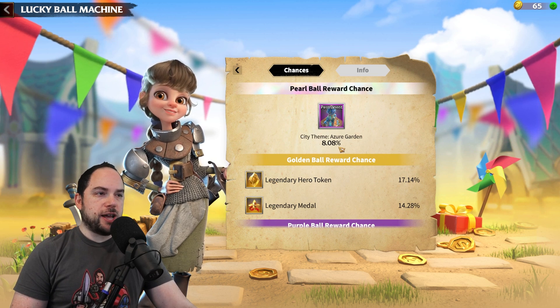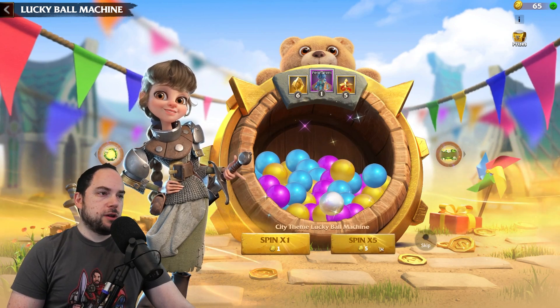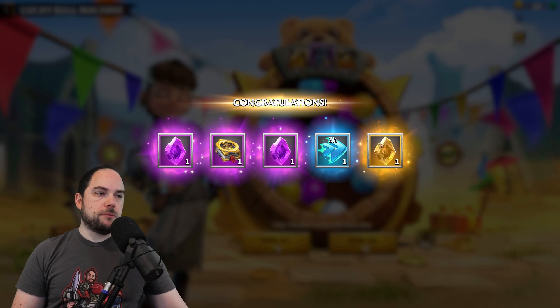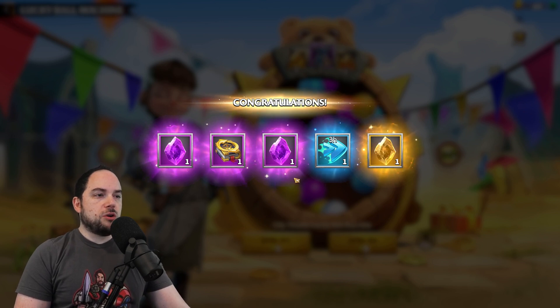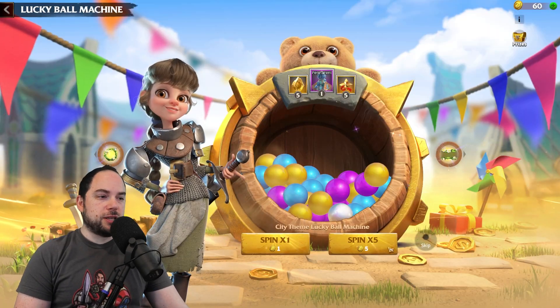Let's do a 5-spin. I got the Book of Retraining, which I don't care about, and Epic Hero tokens, which are completely worthless to me. Three out of five of these are completely worthless. We'll do this again — one Legendary each time it seems. Two blue this time, and then two Epic Hero tokens. Epic Hero tokens stop being relevant pretty much almost immediately after Season 1.